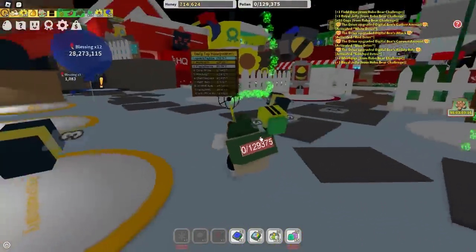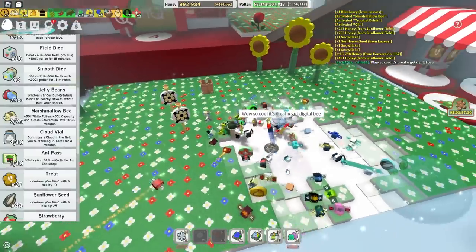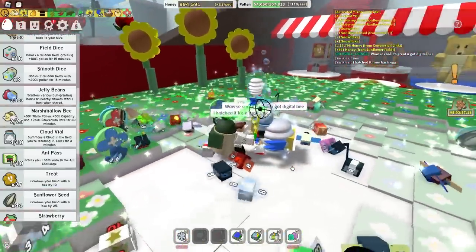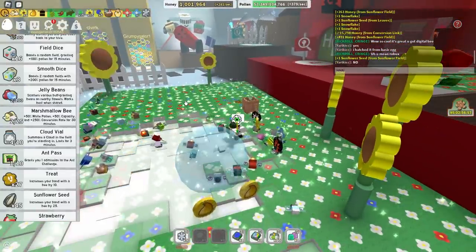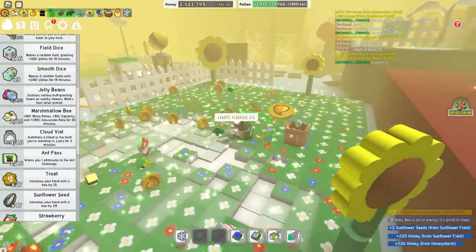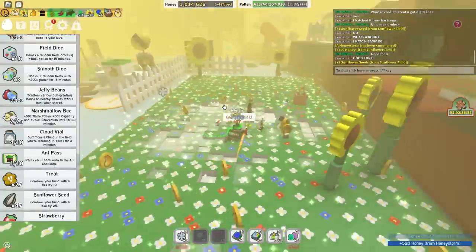Let's hop into Sunflower field and see how much pollen I can get from it. Wow, it's so cool. 'You got Digital Bee.' Yes! As I've been claiming this whole video, I hatched it from the basic egg and nothing else happened. 'You mean Robux?' No. What's a Robux? I hatched basic egg. Finally, someone who sees common sense. Good for you. No, it's not good for me — it's good for you.